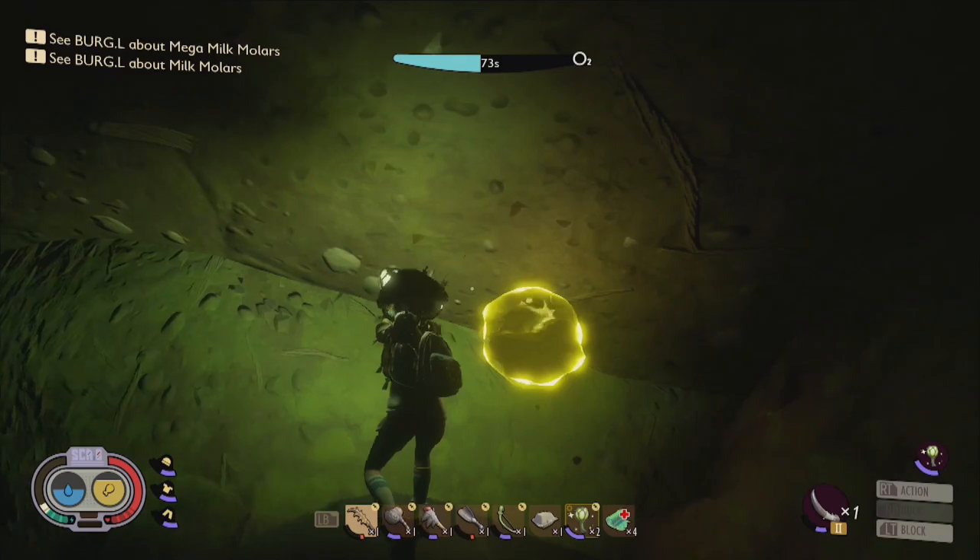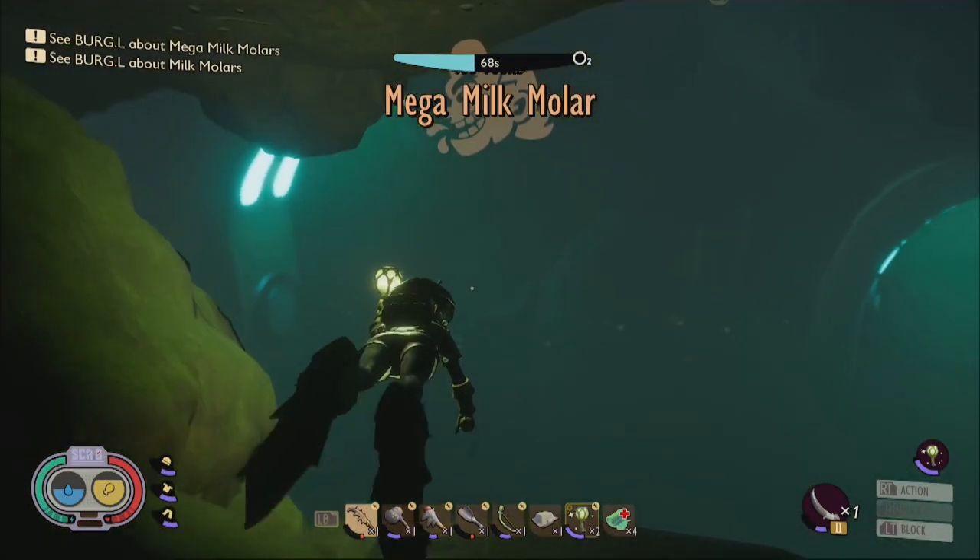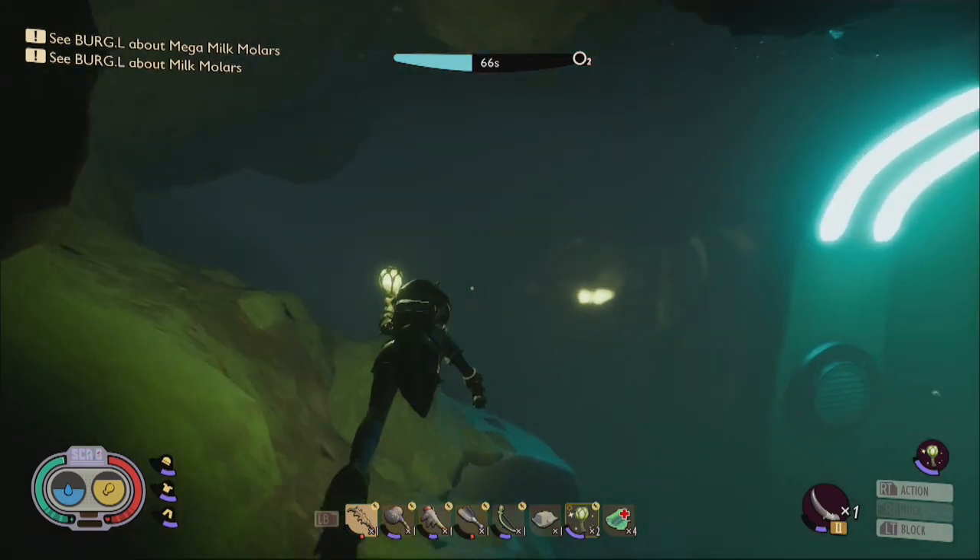Underwater, these orbs will glow free from their confines but are usually sealed away behind suspiciously soggy roots that can be cleared away with a few clean cuts from your dagger.